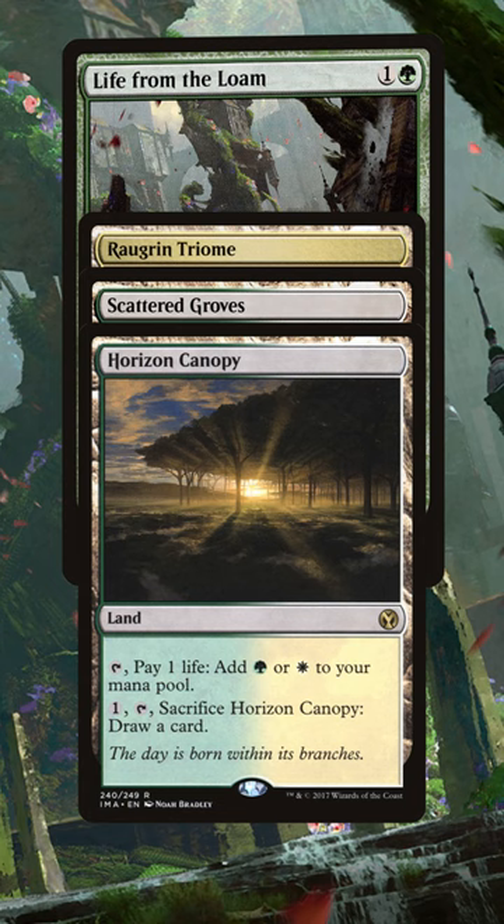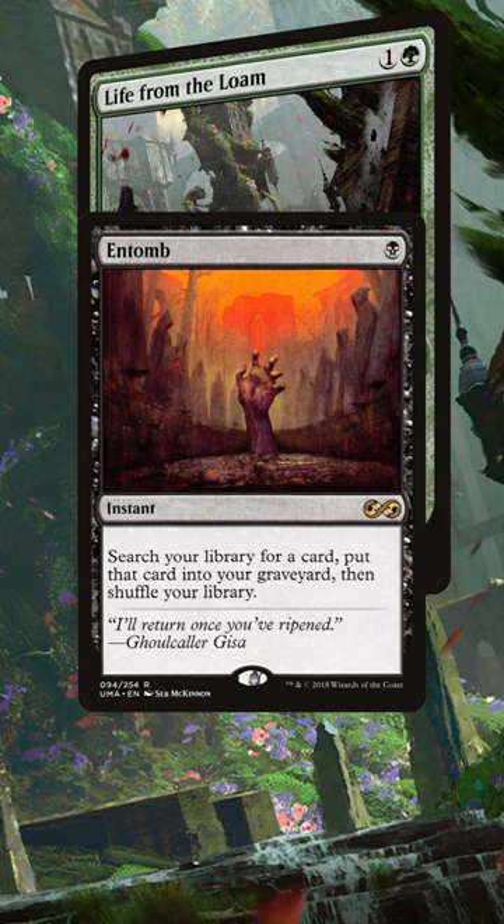If your commander also has black in its identity, you can include Entomb, which is probably the best way to tutor for it that won't make you arch enemy when it goes on the stack. Are you playing Loam in your decks? Let me know in the comments how.